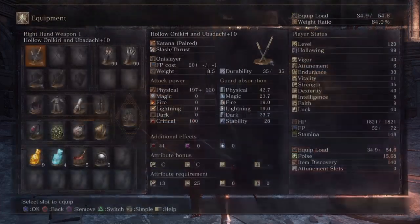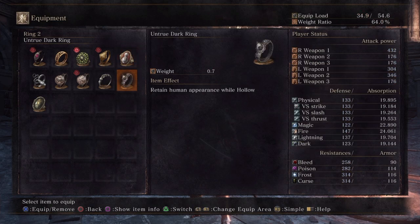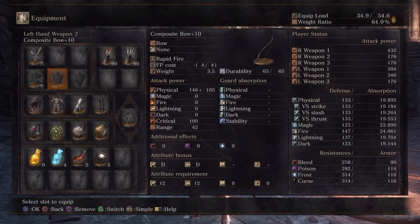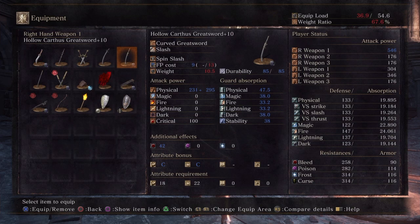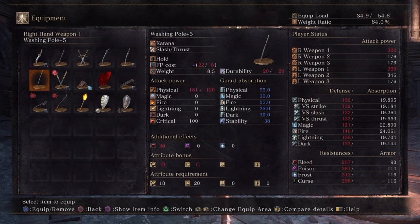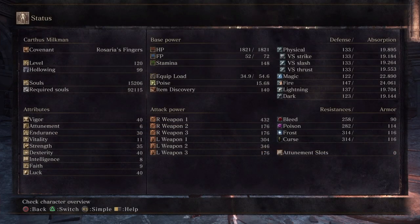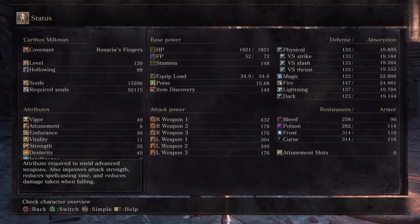I really recommend working with 30 endurance, 40 vigor, and 35 strength, and fitting in the Knight Ring if you want. I'd recommend keeping strength at 35 instead of dex, since a lot of the best weapons for a quality luck bleed build — like the Carthus weapons and the Washing Pole — slightly tend to favor dex scaling, and that's the same for the Onikiri and Ubadachi. Sometimes it can be deceiving if it says C/C, but not all C's are equal.